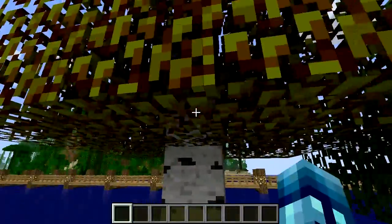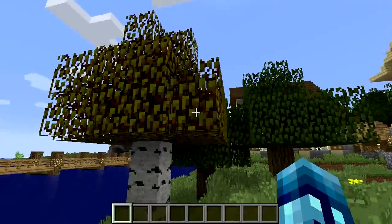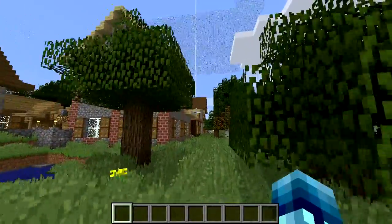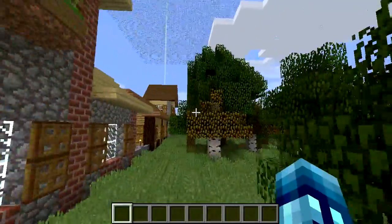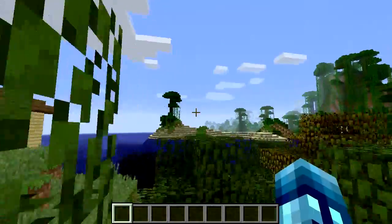Over here we've got a birch tree — the leaves on birch trees have changed to a slight orange color. I mean it kind of looks like someone threw up a little bit, but I'd assume that would be a good color for Minecraft. It looks good, so that's pretty cool.